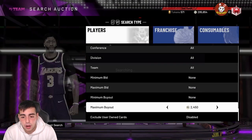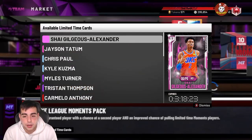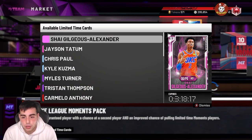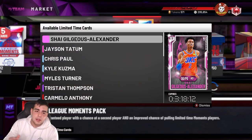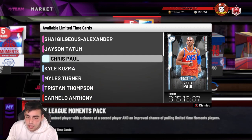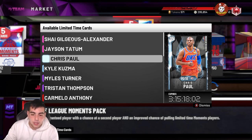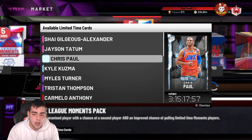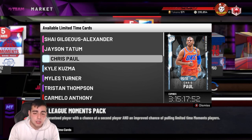When Prime Series 2 comes out, whatever the diamond or pink diamond is, always try to stay on those filters within the first two hours — you're gonna see crazy snipes. Let's say there's a new Diamond Chris Paul going for 80K MT; if you get one for 60K and put him up for 80K, he sells in 0.1 seconds. That's why I love sniping on Prime Series drops — it works on every single promo.